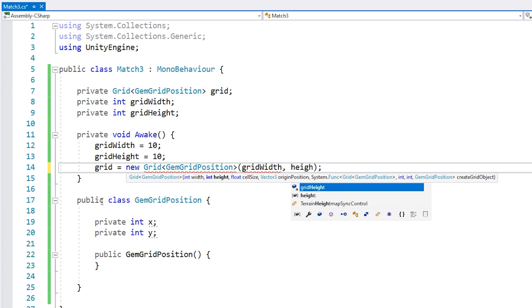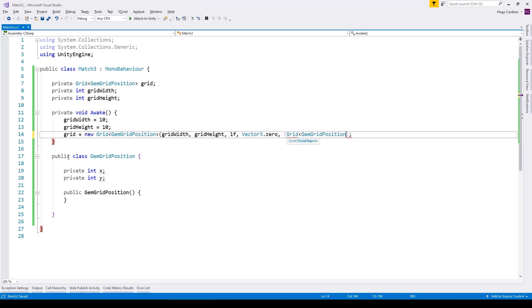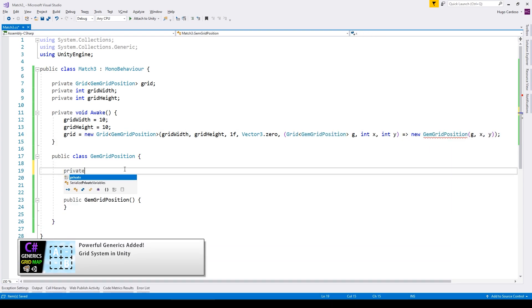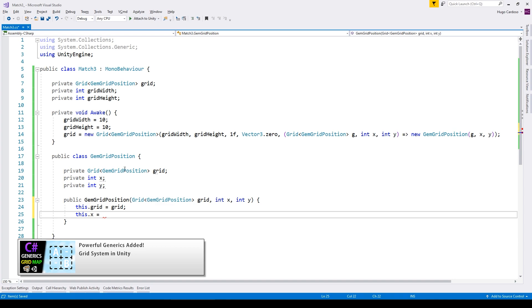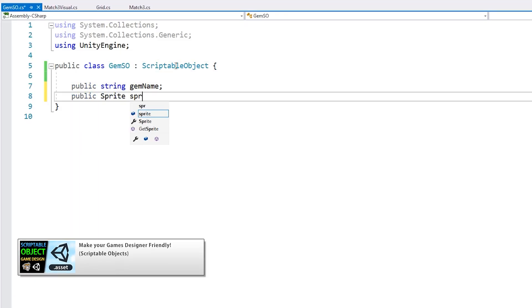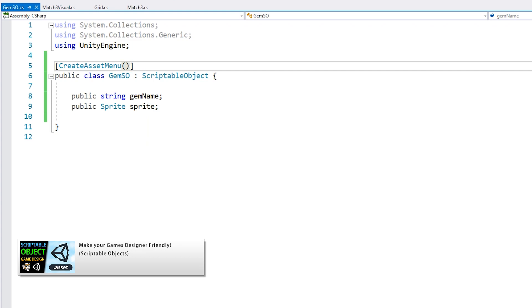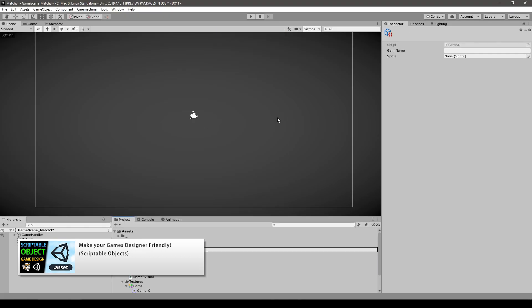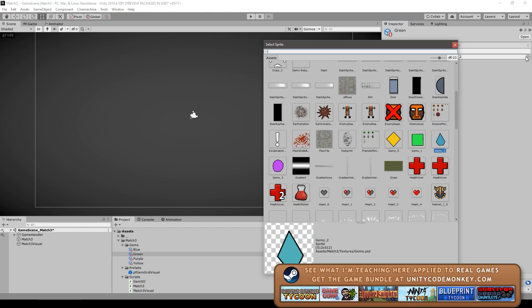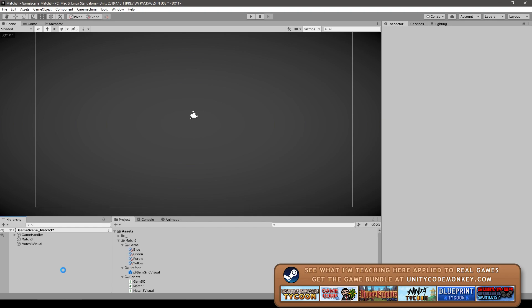Pretty much everything was made in separate videos over the two years I've been running this channel. I already have the grid class implemented — a really good generic class with tons of features made in several previous videos. With this class I can very easily make the underlying grid for the game. Within a few minutes I have a grid visible and each grid position has a grid object. I also use scriptable objects to hold the gem types, which let you define fields and store assets with all the data.